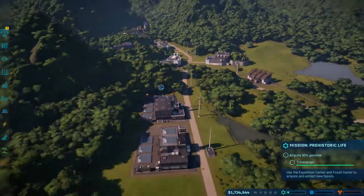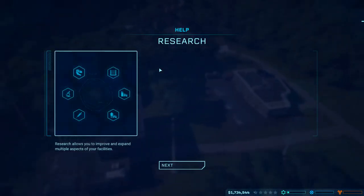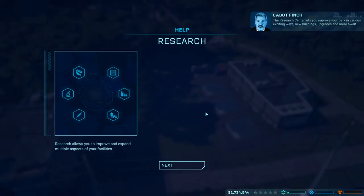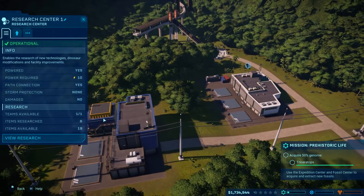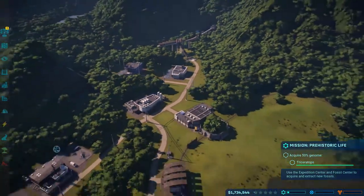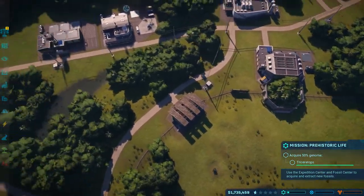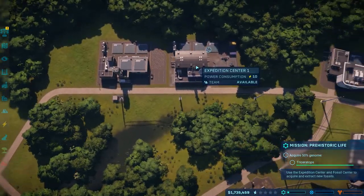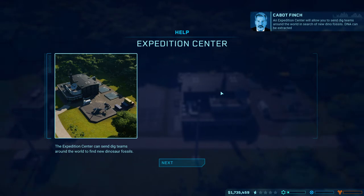I don't think we actually need to run an expedition just yet until all that finishes. The research center lets you improve your park in various exciting ways - new buildings, upgrades, and more await. One thing I forgot about the enclosure we currently have is it needs... no, there is a gate. It's like our rangers are going to need a gate to get in there. An expedition center will allow you to send dig teams around the world in search of new dino fossils.